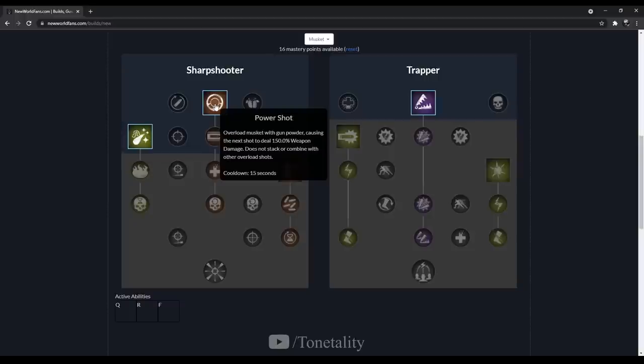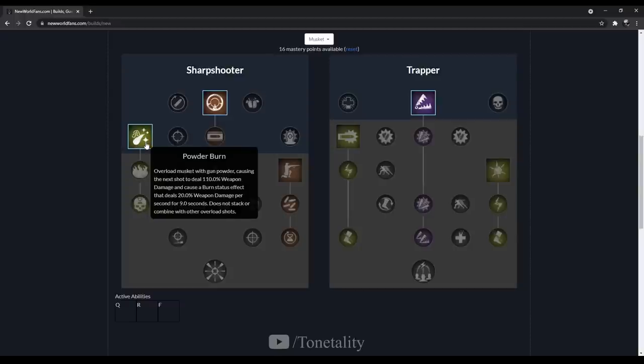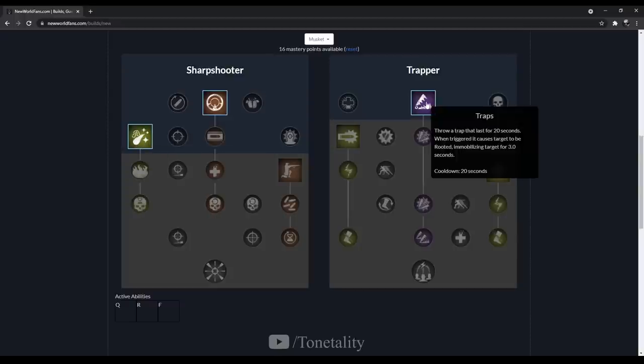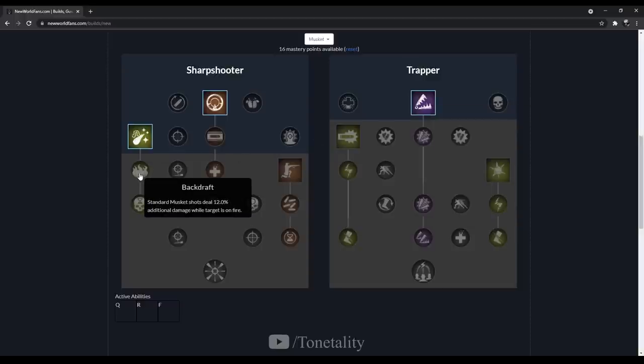These are your three main abilities. Power Shot overloads the musket with gunpowder, causing the next shot to deal 150 weapon damage — 15-second cooldown, does not stack with other overload shots. Powder Burn overloads the musket causing the next shot to deal 110 weapon damage and applies a burn status effect dealing 20 weapon damage per second for 9 seconds — also 15-second cooldown. Traps throws a trap that lasts 20 seconds; when triggered it roots the target for 3 seconds with a 20-second cooldown.